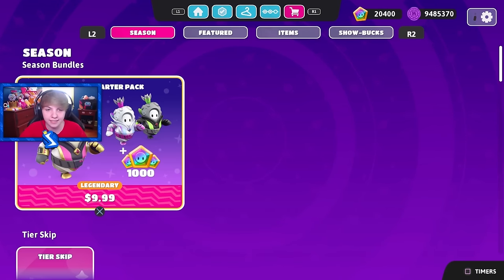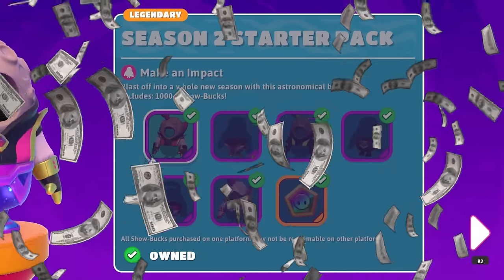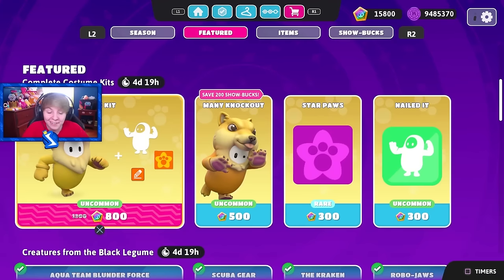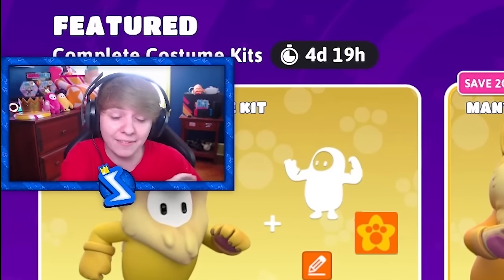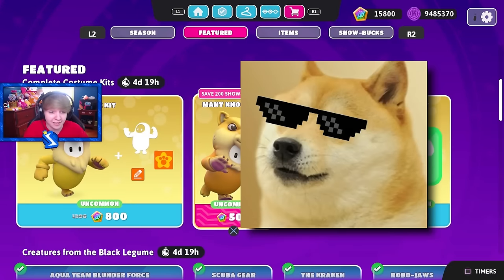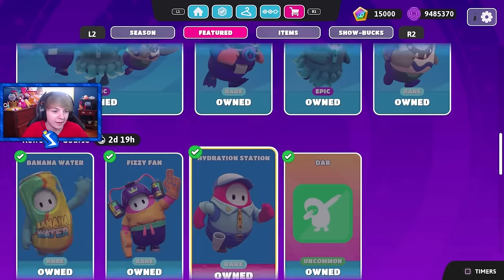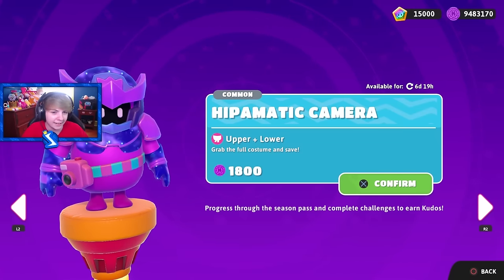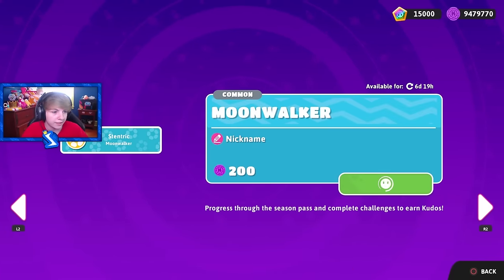Let's check out the item shop now. We got the Season 2 starter pack, I'll go ahead and get that real quick. There we go, we got the Season 2 starter pack. New items available — wait, what? A Doge costume? I look at Fall Guys leaks sometimes and I've never saw this. Let me purchase this real quick. That is amazing! We also got some kudos item shop stuff: sunny side up, Hippomatic camera, patched up pattern banner, and a moonwalker nameplate.